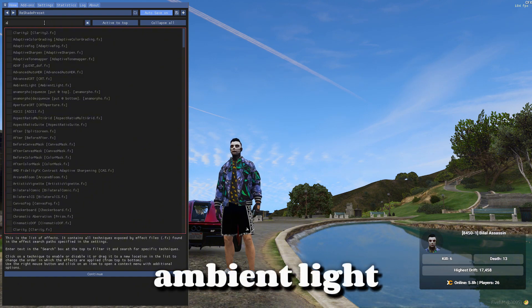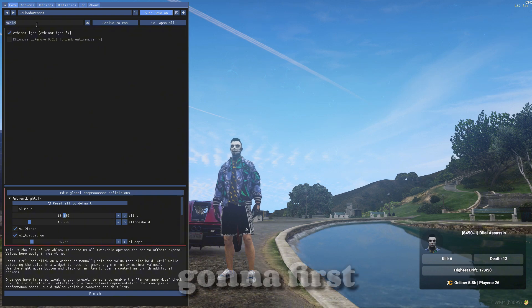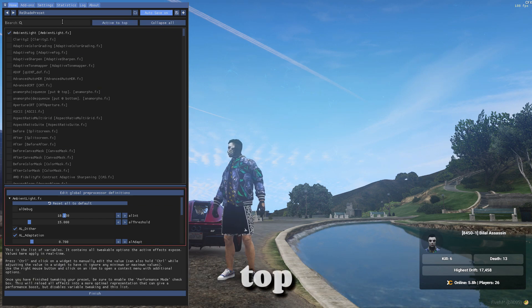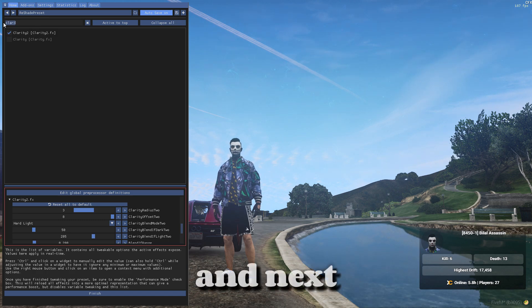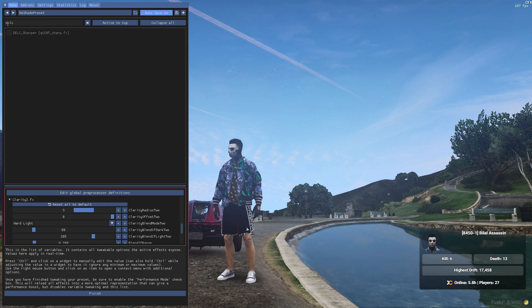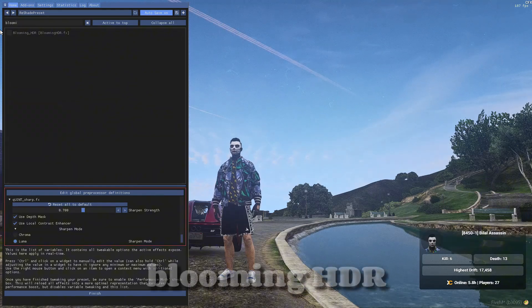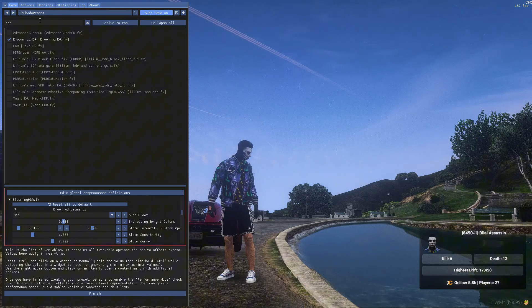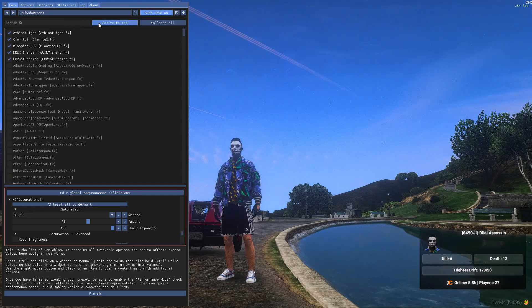First, search for Ambient Light and select it — I'll configure it after, but first I'm gonna select all the filters we need. Click it to activate, then search for Clarity 2, then BELC Sharpen, then Blooming HDR, and the last one is HDR Saturation. That's it.